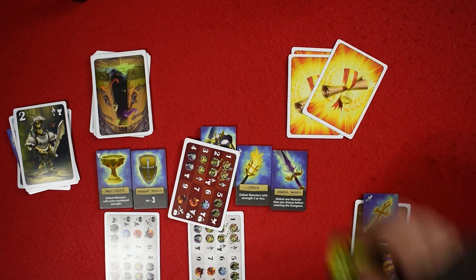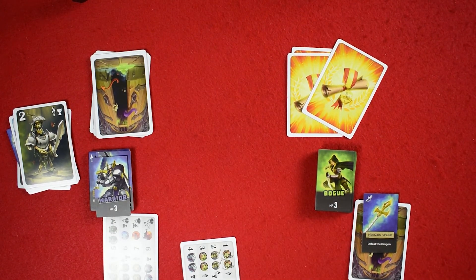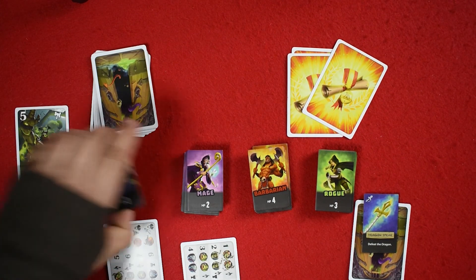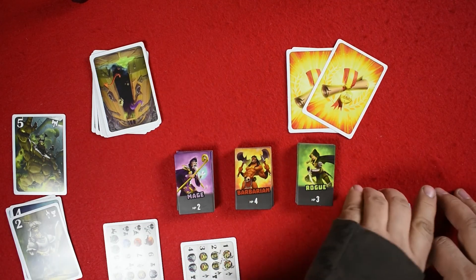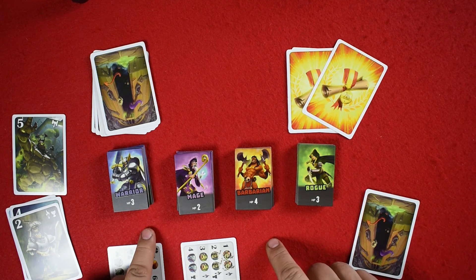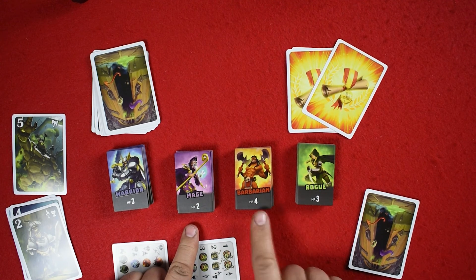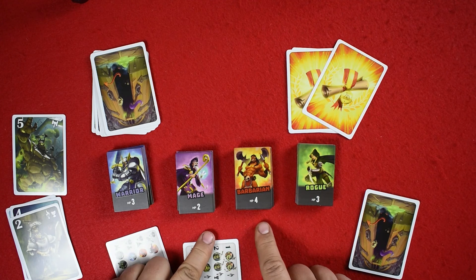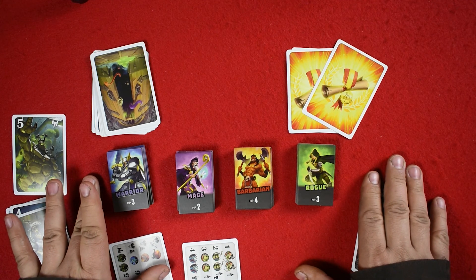That was the warrior. You've also got three other adventurers you could take through the dungeon: the rogue, the barbarian, and the mage. There are some subtle differences between these characters. I would have liked to have seen more variances. They all start out with 11 hit points. The only difference with hit points is if your extra hit point equipment starts going away — then you're left with your basic starting hit points. The mage has the lowest hit points, which could be bad news. There are some differences between their weapons, but for the most part everything is playable almost the same.